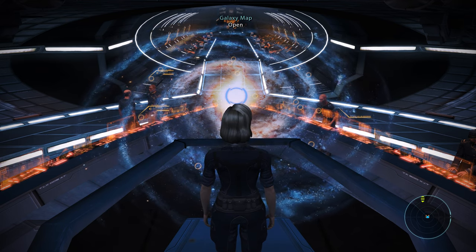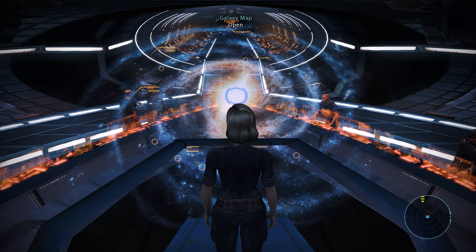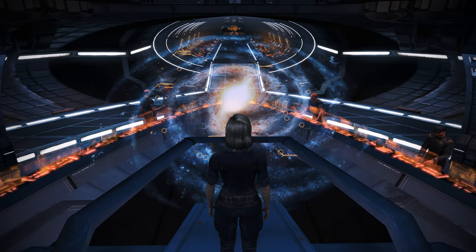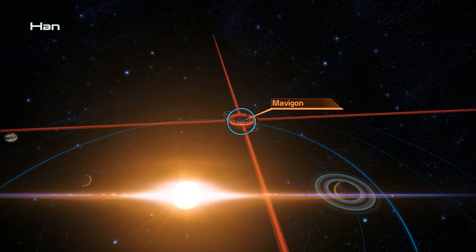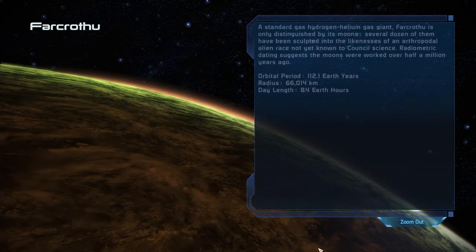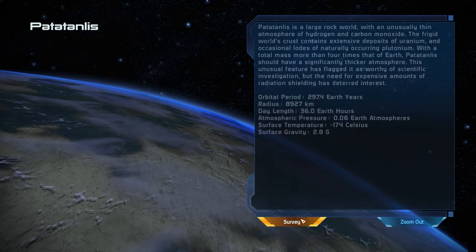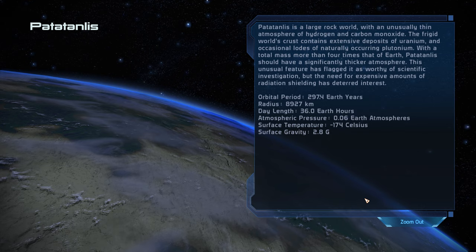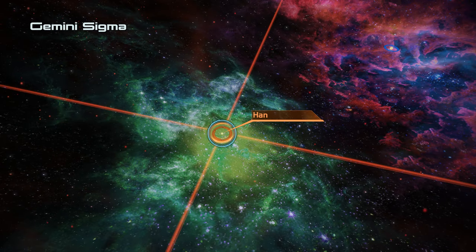Welcome back. Doing Helena's Crime Lord stuff. The next one is in Hades Gamma. Let's finish surveying this system first. Beryllium — good, we can make a new Beryllium Sphere.